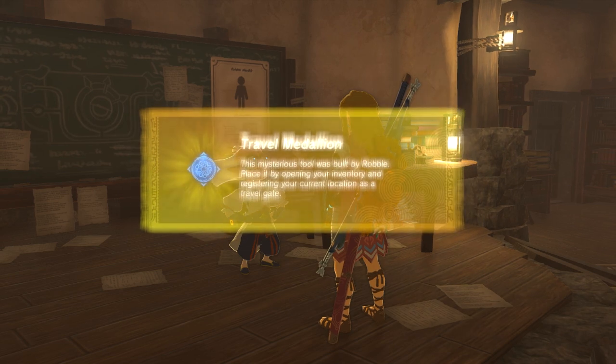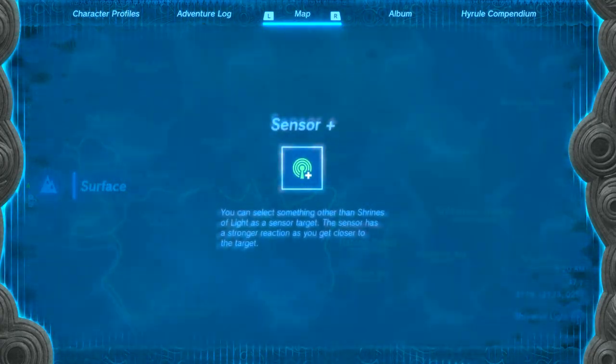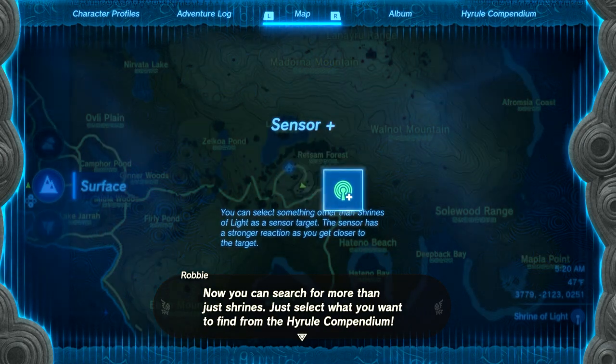Now teleport back to Robby and he will unlock both sensor plus and the fast travel medallion. You can have up to three travel medallions, but you need to unlock all the sky towers on the map. With that, you probably have all the abilities unlocked.